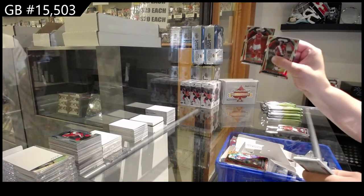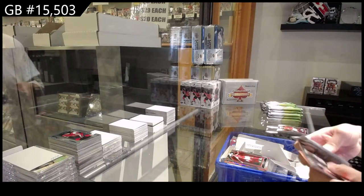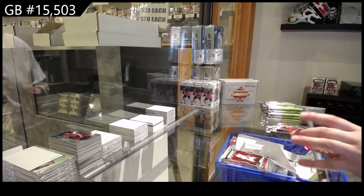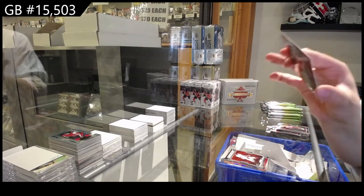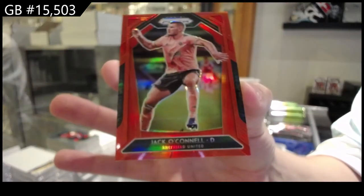Rookie of Gabriel for Arsenal. We've got an Emergent of Moussa Janipo for Southampton, and a Red Prism number 2149 of Jack O'Connell for Sheffield United.